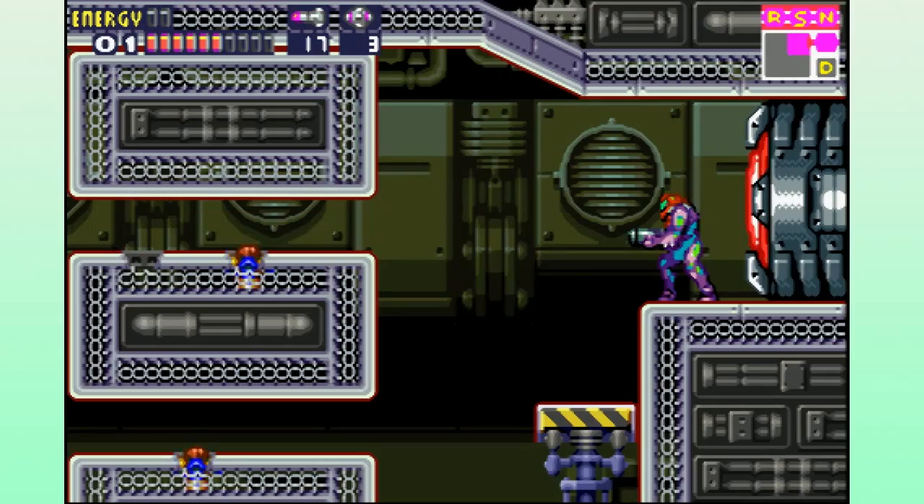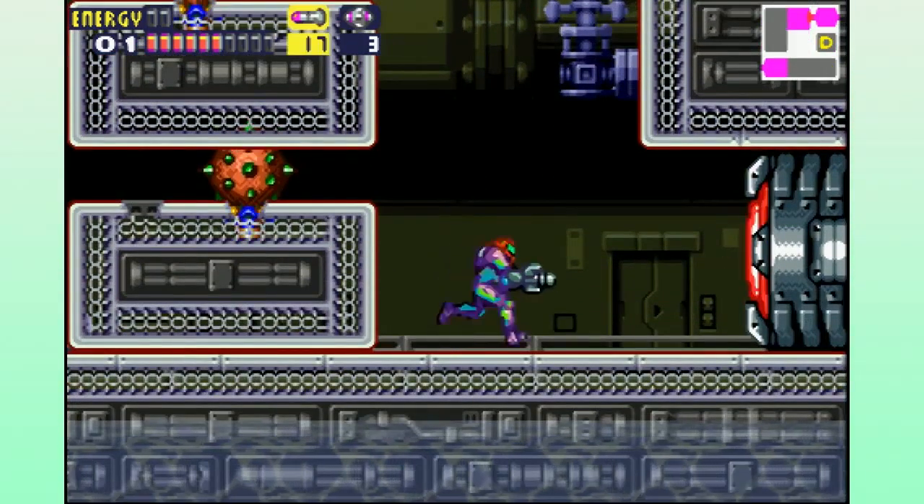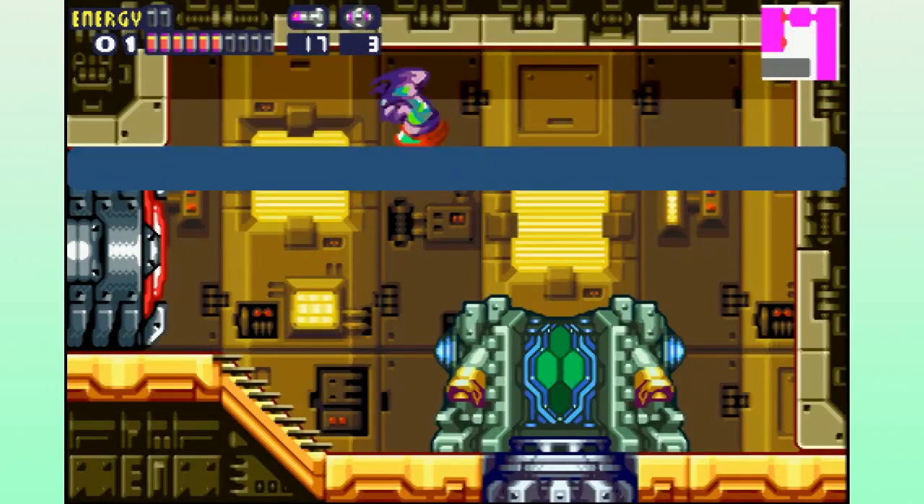Okay, now you're gonna go down, down, down — there's a data room right here. Open it up. See how it's red? You can get some data, but there's no data that was sent according to your computer.